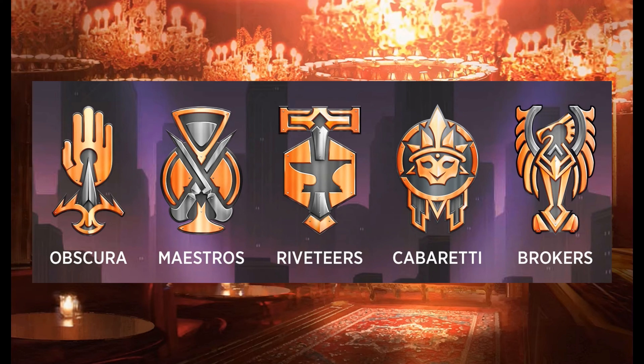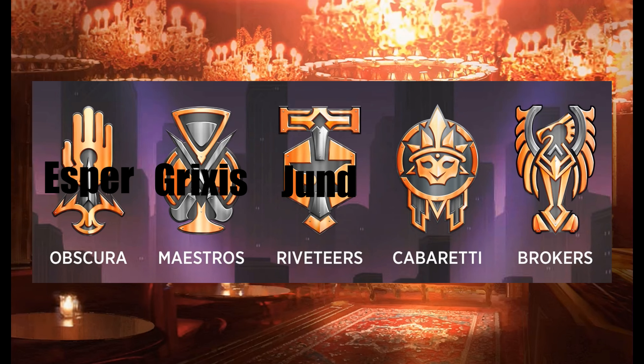Obscura is white, blue, and black — that's Esper. Maestros is blue, black, and red — that's Grixis. Riveteers is black, red, and green — that's Jund. Cabaretti is red, green, and white — that's Naya. And Brokers is green, white, and blue — that's Bant.